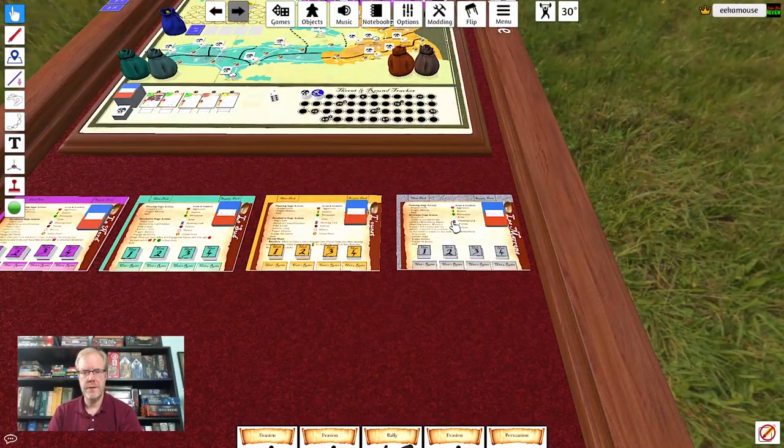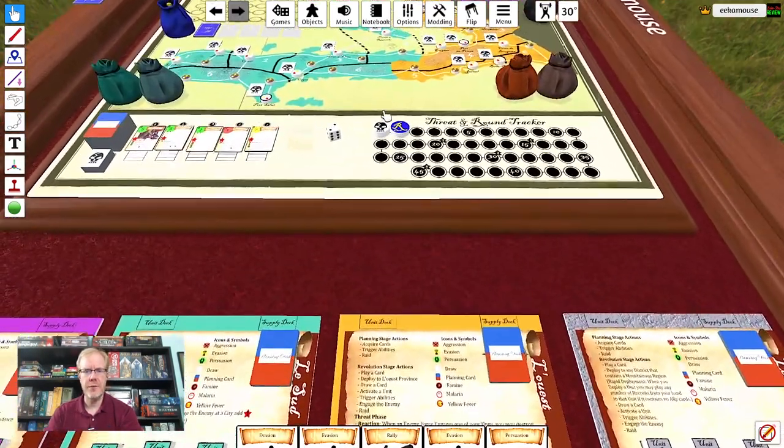You have what's called a planning stage, which is a pure deck building stage where you'll play through some rounds as the threat kind of builds up. Then you switch into the revolution stage, which will still have a little bit of deck building, but it's mostly about deploying different units onto the map and taking over towns and plantations. On the player board, you can see a nice player aid with planning stage actions: acquiring cards, triggering abilities, raiding the deck. Then you switch into the revolution, where you start deploying units and cards out onto the main board.